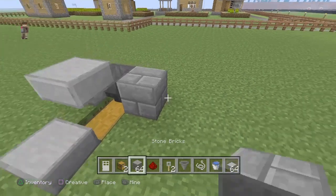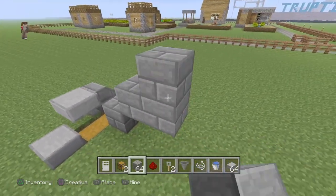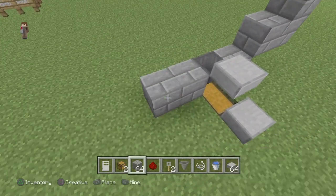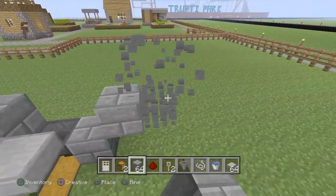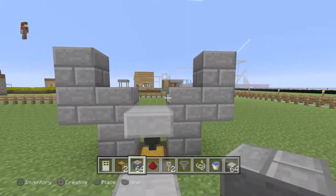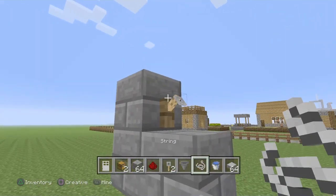Then you're going to want to place a block like this. Actually, you don't branch out — you just build it up like this. It should look like this. I just messed up there, sorry about that.